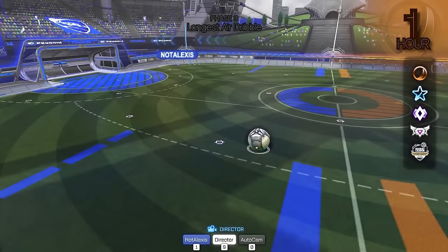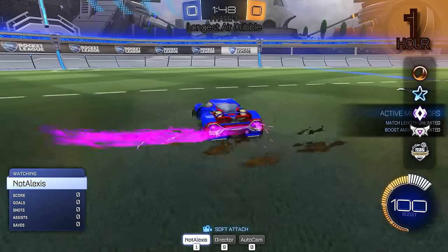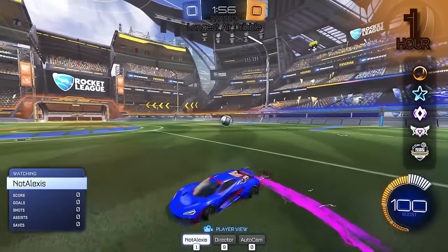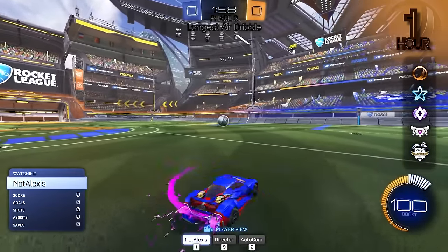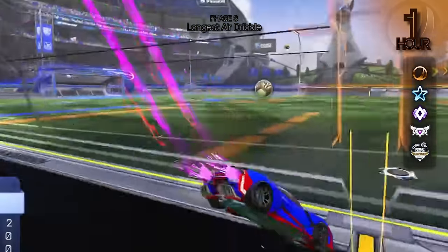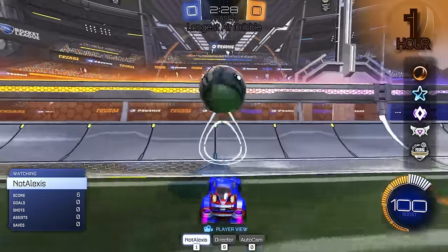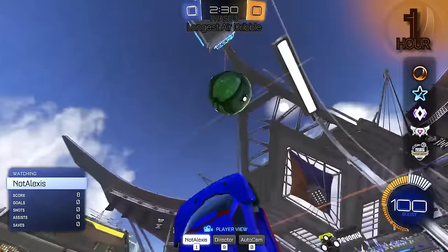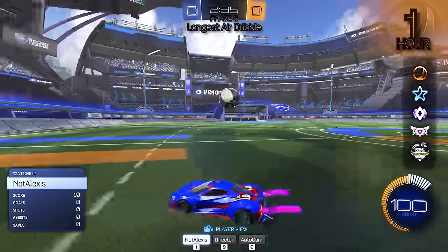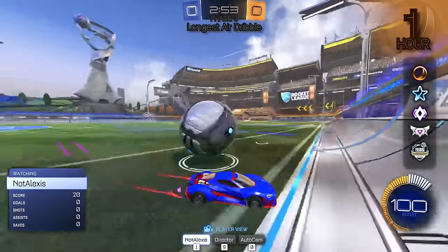All right Alexis, I want to see the longest air dribble you can do. You know what an air dribble is? You just got to keep the ball in the air, and I'm going to time you. You've got to take it up the wall. Timer starts now. And that's time right there. That was pretty bad — not going to lie. You got 3.81 seconds.